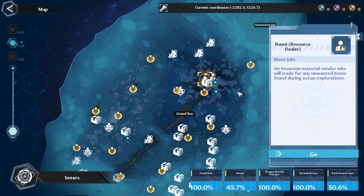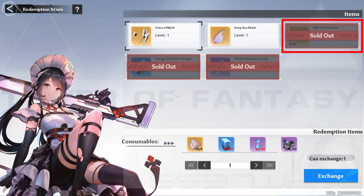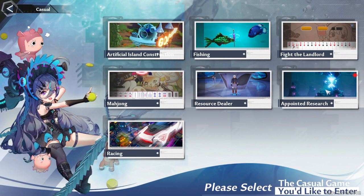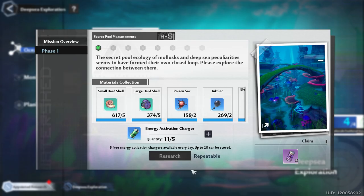We can't forget about Ronnie. Unfortunately it does not teleport you there, but check this before the week ends since he gives valuable resources. Make sure you buy your mini pelican shards, your energy, and put in an omnium crystal — especially since we have more suppressor levels. You may want to spend some time going back to Innars to make sure you have the right materials.